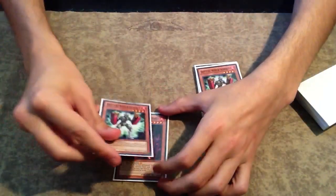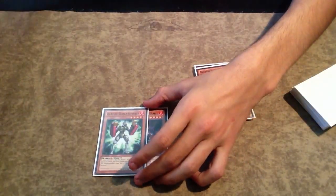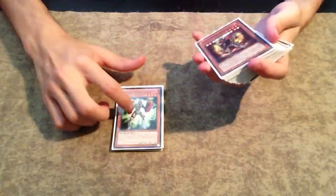Barring a Maxx C, if you want to keep going you can overlay for your main beater, which is Yoke — basically a quick special summon that gets you into your Exceeds as fast as possible.